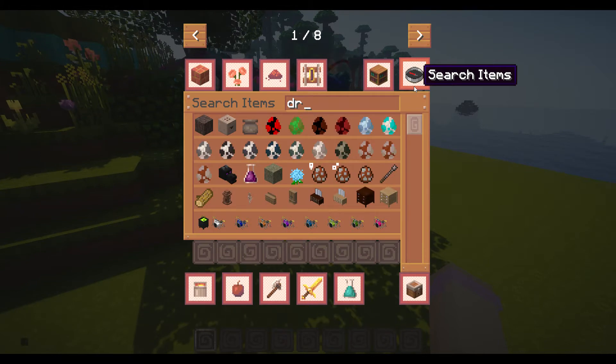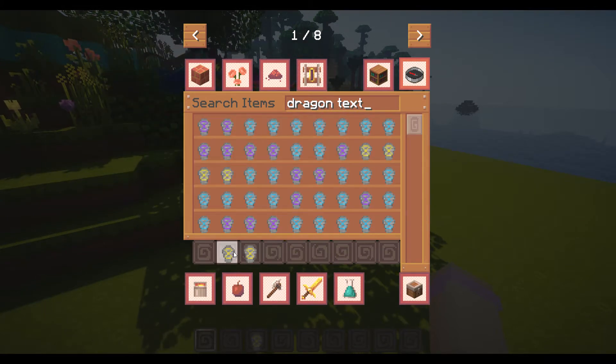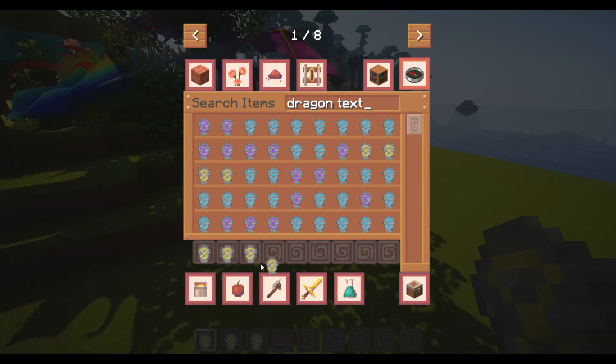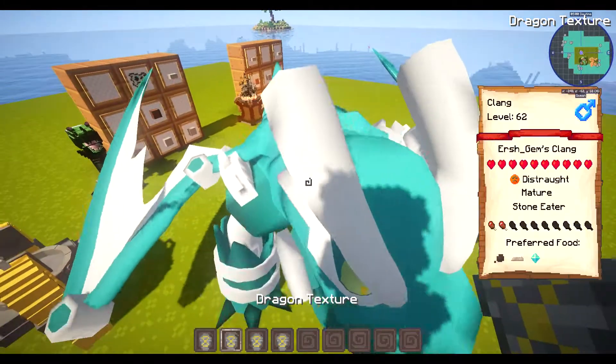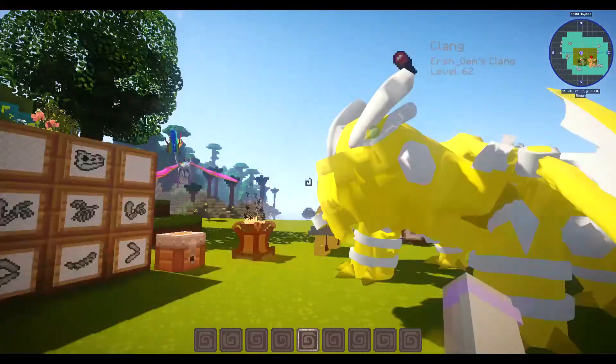There's also all the clang textures — I don't know if I showed you these in the last video. Yeah, these are the clang textures.